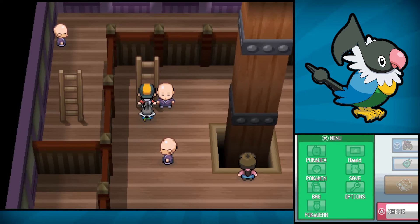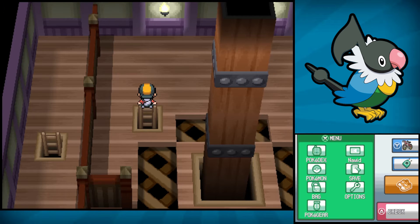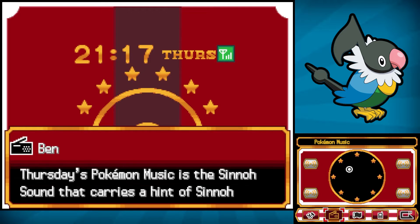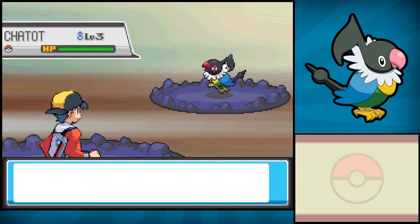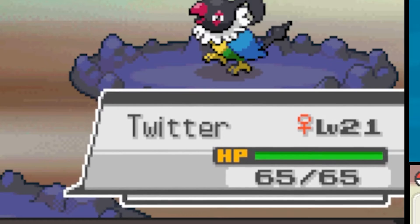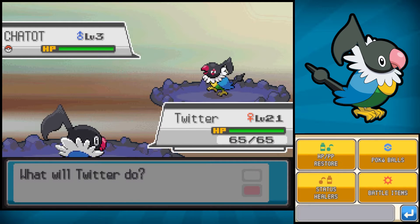Head up this ladder. And now it's time to tune into our Pokégear, so let's do that. You'll want to tune into the top left station, the Pokémon Music Channel. And you'll go ahead and do some encounters until you encounter a Chatot. And first encounter — there's our level 3 Chatot.